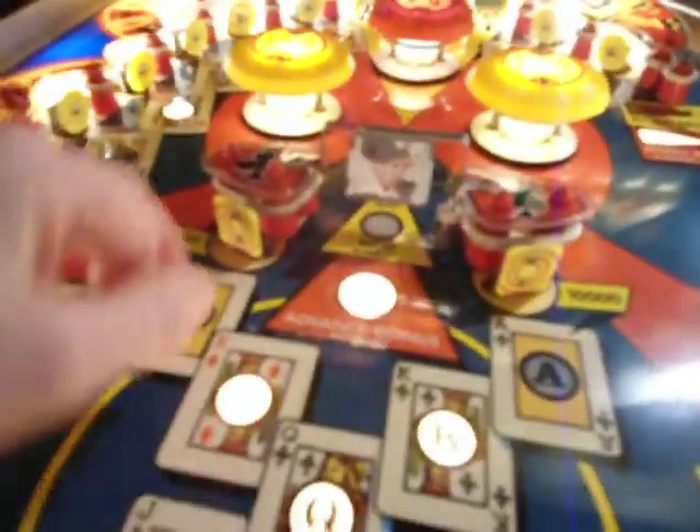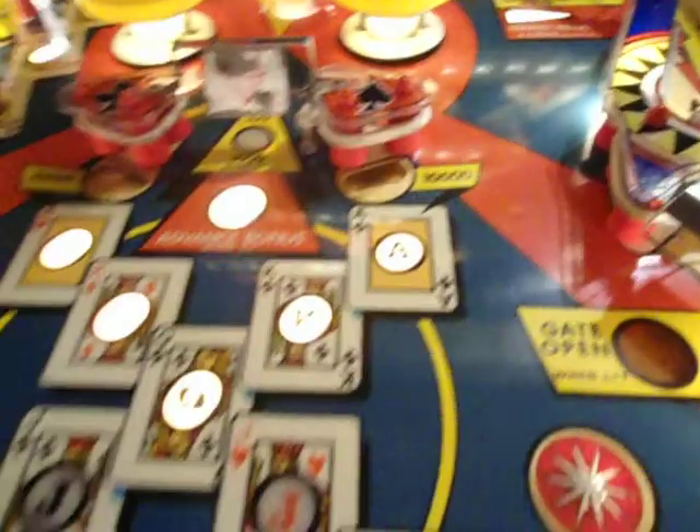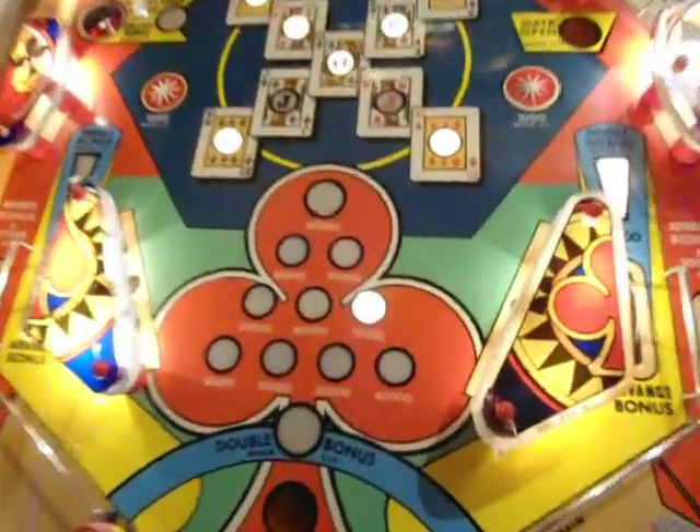Your two aces are the targets right here. If you get your two aces, now you've got your double bonus lit. Getting it down the lit in-lane will score you your double bonus, and again that's going to alternate. Let's go ahead and get that — we'll score the double bonus.